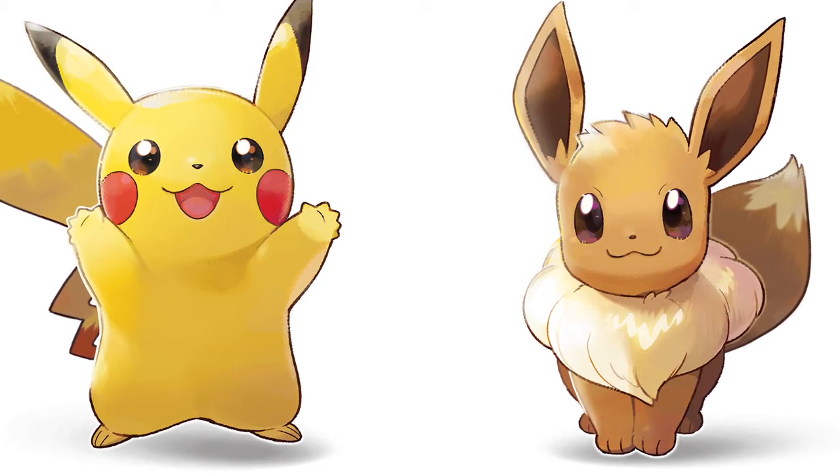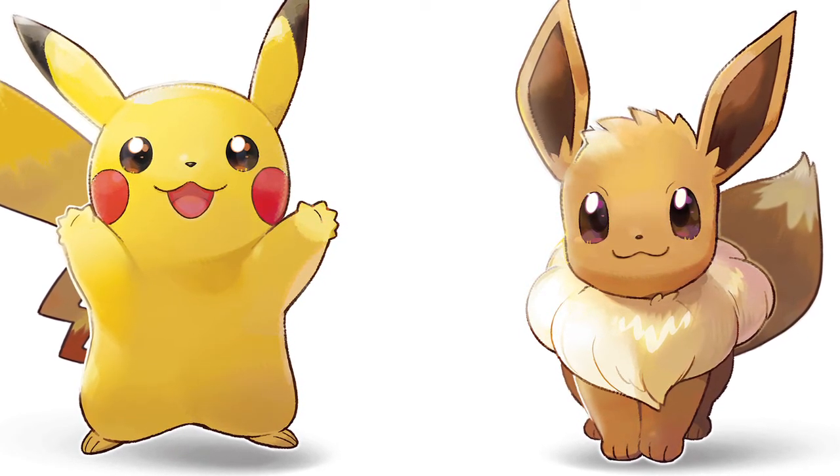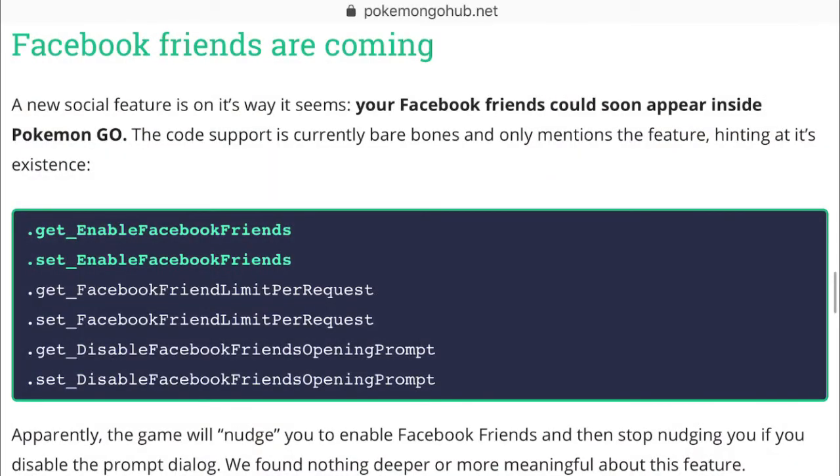Maybe we'll see more Pikachu and more Eevee spawns, or Pikachu with hats, or Eevee with hats or something. Right here they found in the code a new social feature.